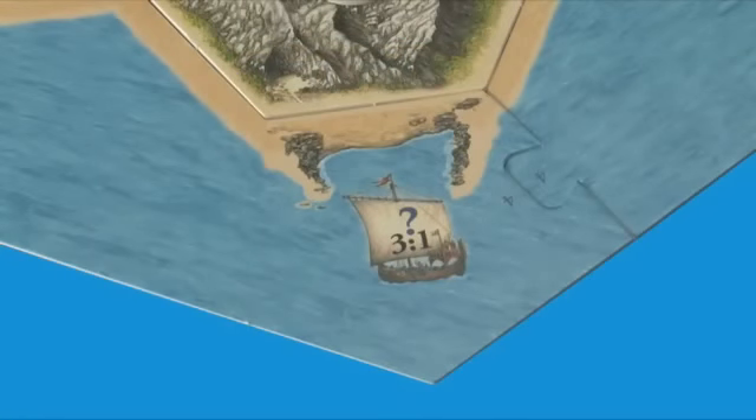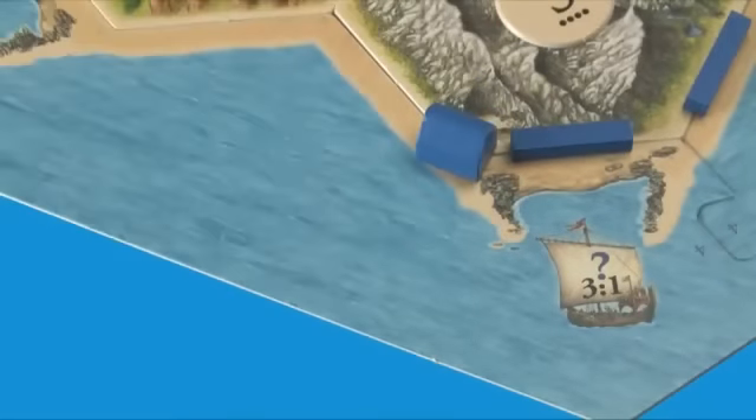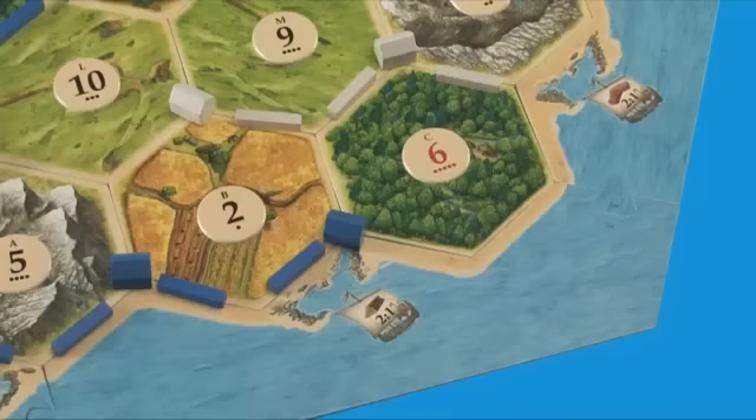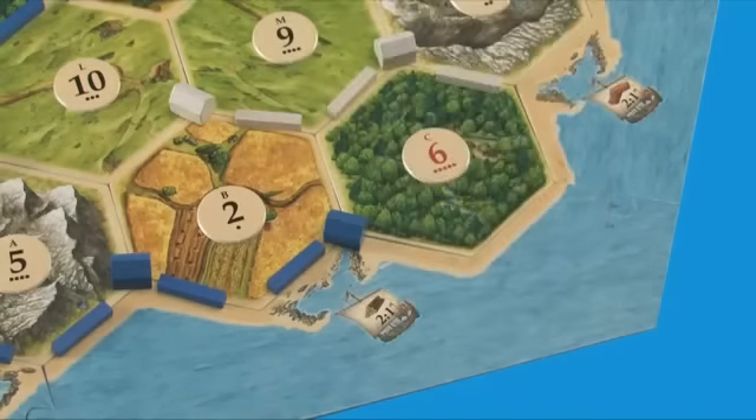There are harbors on the outside of the board. If players will not trade with you, you can trade with the bank, but it's expensive. Normally, you must trade four of the same resource to the bank in order to get one card of another resource. Building a settlement or a city on a harbor space improves your trading terms with the bank. A three-to-one port lets you trade three of something to the bank for one of something else. A two-to-one port lets you trade two of the resource shown for one of another resource.